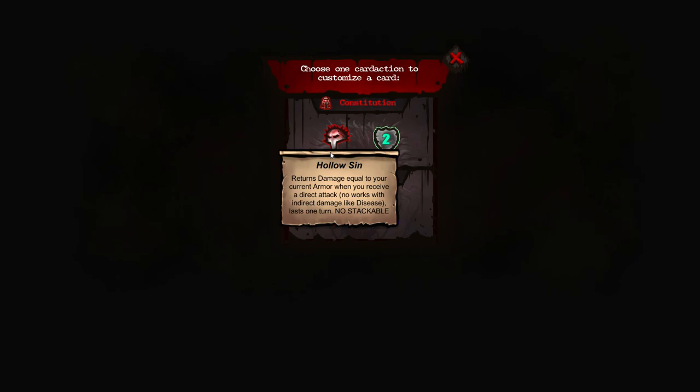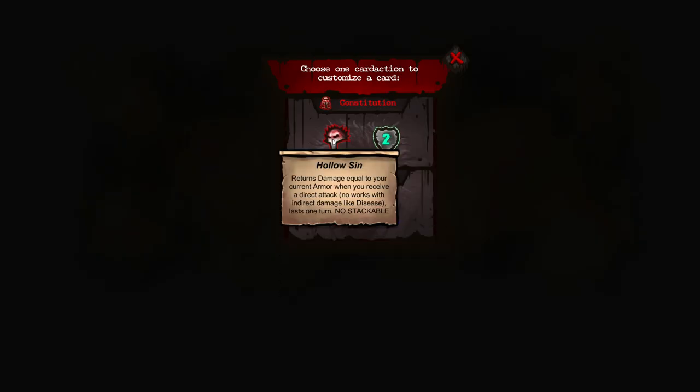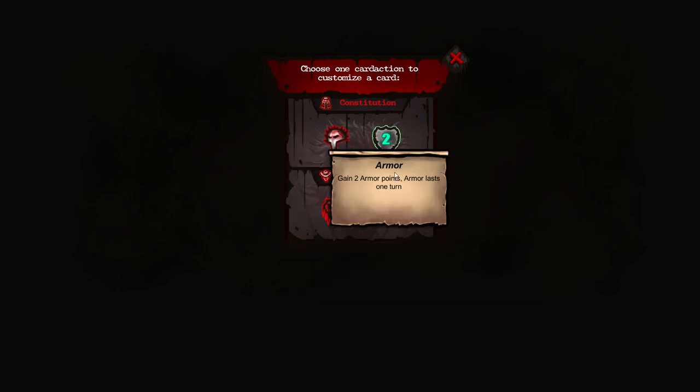Returns damage equal to your current armor when you receive a direct attack. No, works within direct — yeah, there's that. I'm gonna try not to point out the translation things here and there. I'm not being hired to consult. I ain't getting no money, that's why I can say 'no stackable' and laugh my butt off and not feel like I'm breaching a contract.